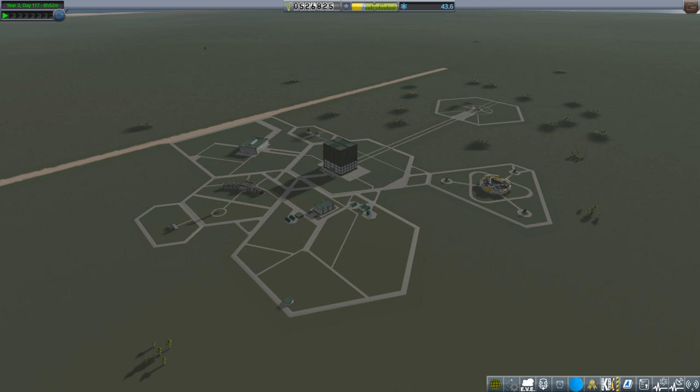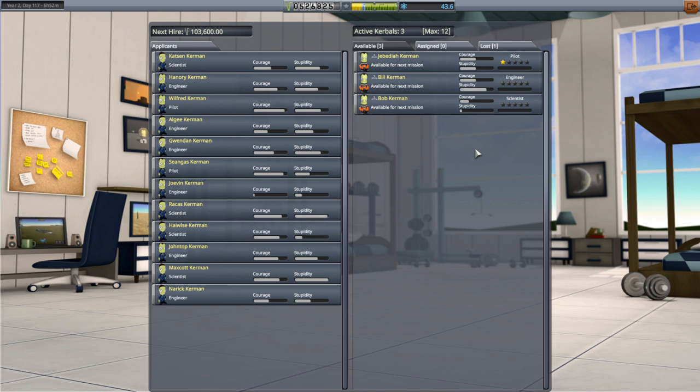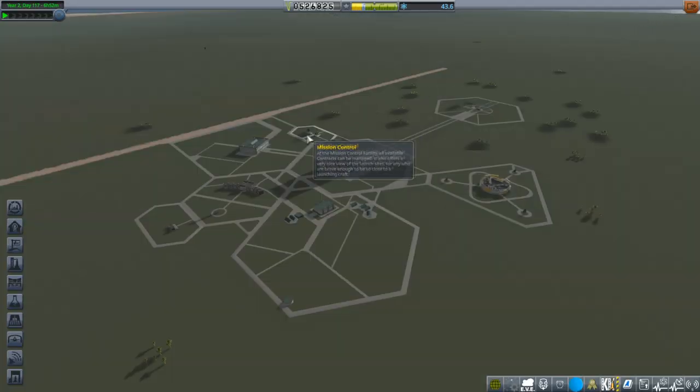Hello everyone and welcome back to my JNSQ series in Kerbal Space Program 1.7.3. In this episode I aim to rescue some Kerbals because otherwise I don't have that many. I especially want to rescue pilots but you can't really pick that, so otherwise we'd have to pay a hundred and three thousand to hire one, and yeah that's expensive.